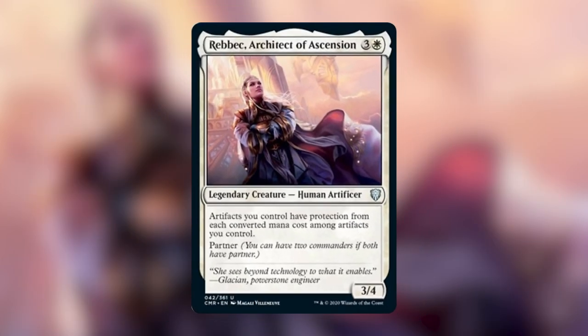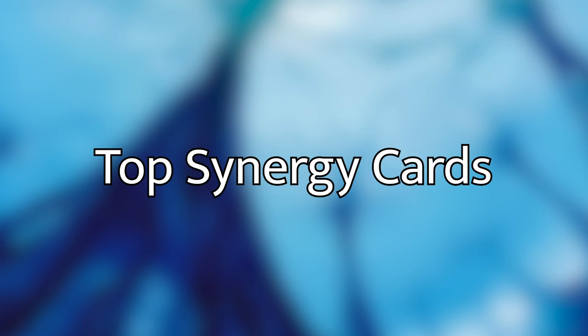Rebbec is a new white artifact commander, so you're primarily going to want to have a lot of artifact synergy in your deck. Let's go over some of the cards that synergize really well with the partner no matter what partner you put her with, and then we'll go over some additional synergies, potential partners, and five possible strategies that you could take with this commander. Getting started with the top 10 most synergistic cards.